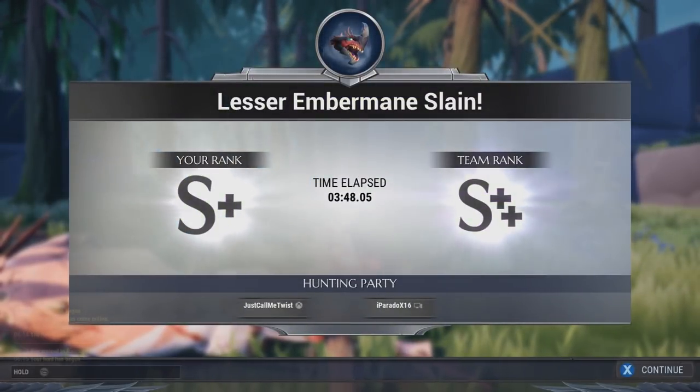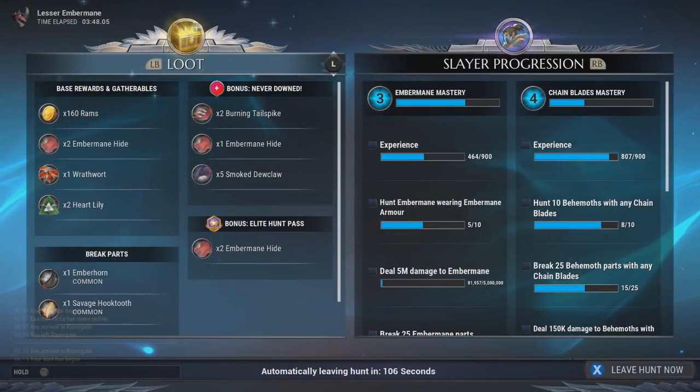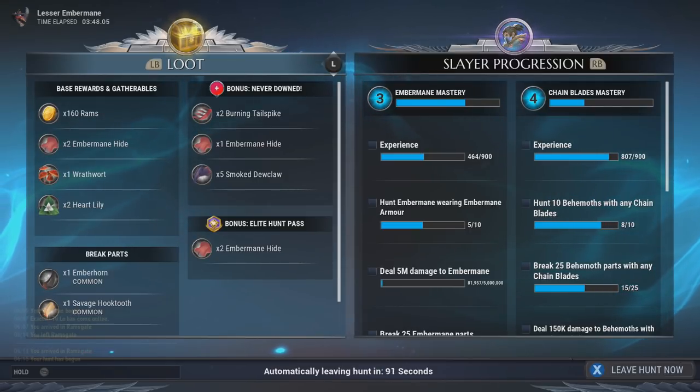Okay guys, that was using the Chain Blades that you get from being able to beat him. As you can see, we got S+ and then S++ again. It was a little bit faster using the Chain Blades even though there was two of us, because they are a faster weapon. And while you have the Chain Blades, you're able to do that little backflip as well - that is like a block evade move but you still do damage. You do that by pressing RB on Xbox and R1 on PlayStation.